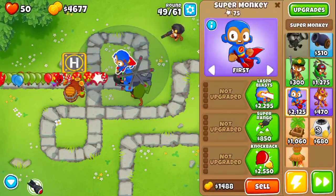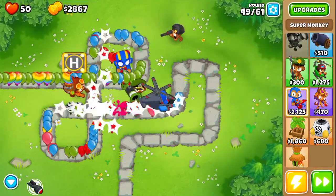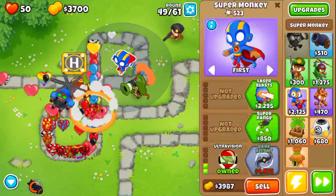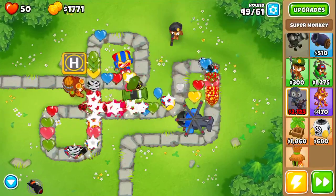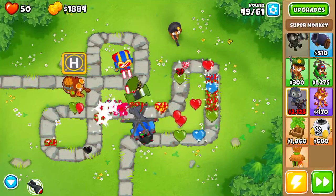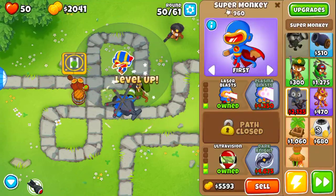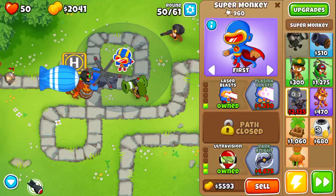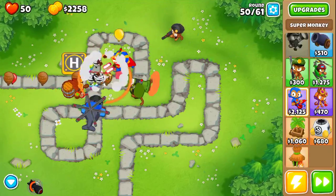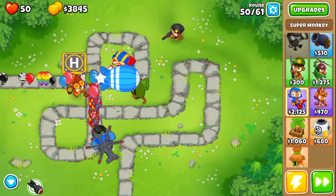Let's buy a super monkey — we have a lot of cash. Let's do knockback and ultra vision first and use the ability. We just needed to spend the cash a little earlier because at one point we had like five or six K. Now let's run the MOAB round — the sniper comes in handy here, he just one-shots the ceramics so we don't have to deal with them.